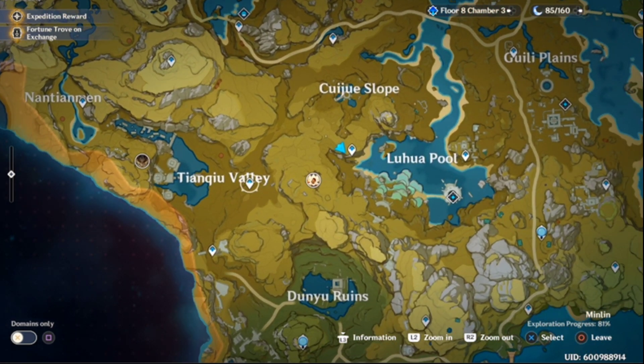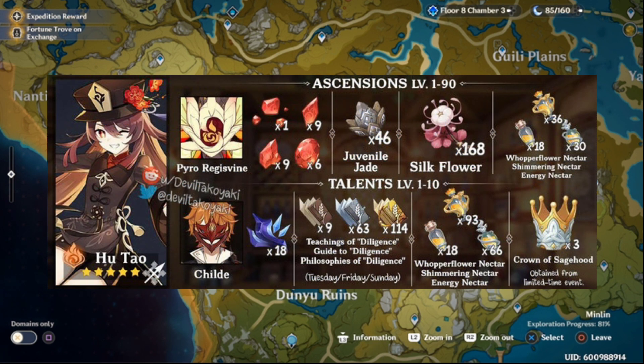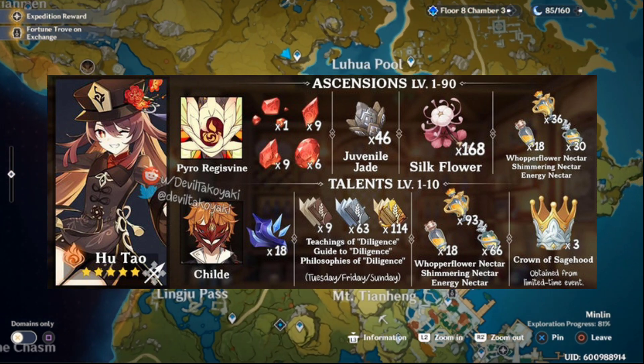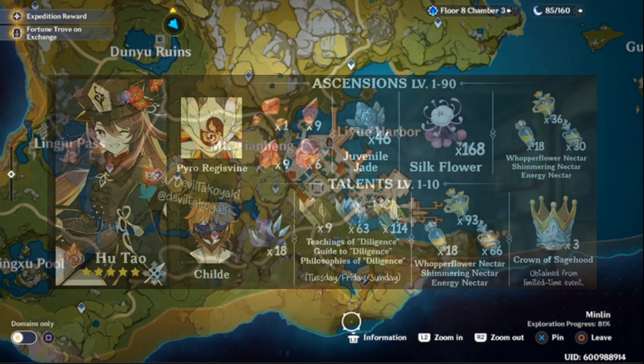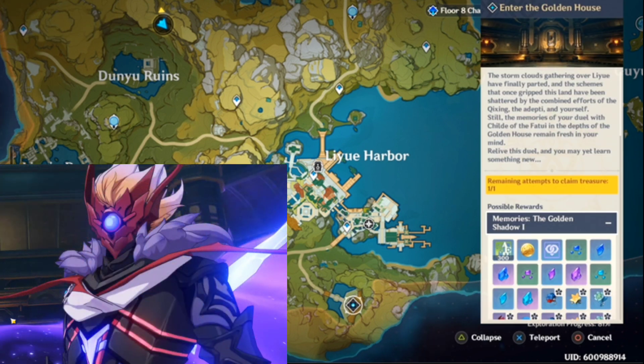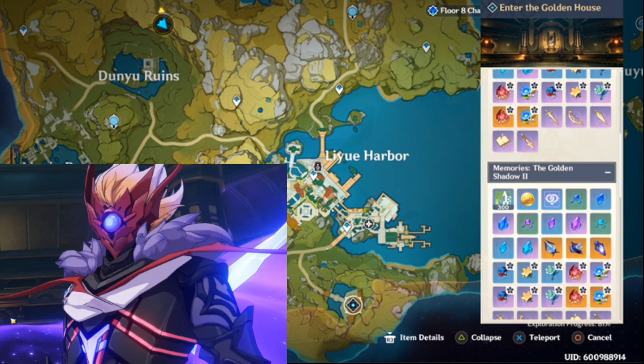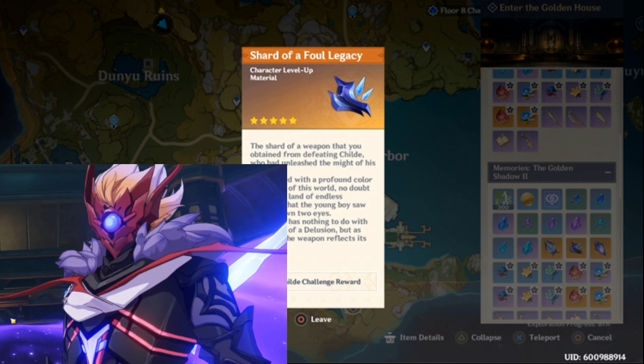Those two are what you're going to want to farm for the Ascension materials. That basically covers the Ascension level up materials. I'm going to go ahead and leave on the screen — courtesy of Devil Takoyaki, I'm so sorry I butchered your name — a guide so you guys know exactly how much of each material you're going to need. For the talent up materials, it's going to take the Childe boss fight, which is over here in the Golden House, to get the drop — the Shard of a Foul Legacy.